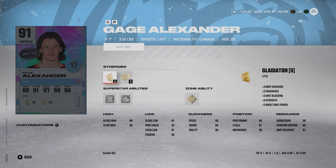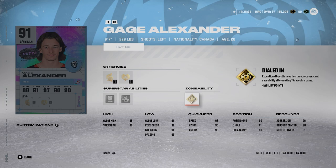Next up is Gage Alexander, another guy I mentioned in my last video. I played against him recently in a HUT Champs game and controllers were nearly getting smashed — he is so good. He's 6'7", 226 pounds — absolutely ridiculous how good this card is. I had such a hard time scoring on him. He's got Silver Last Stand, Silver Adventurer, and Gold Dialed In, with 56 aggression. You really can't beat him on cross-crease passes; you pretty much need a guaranteed tap-in goal or a breakaway. His reach is ridiculous.